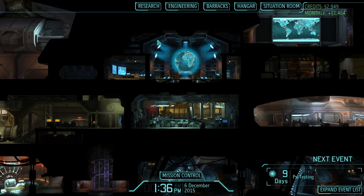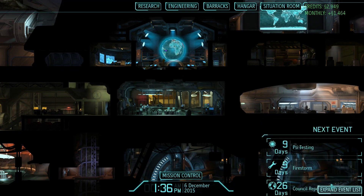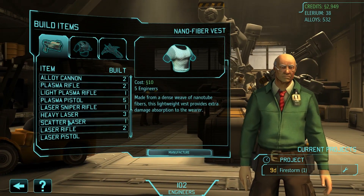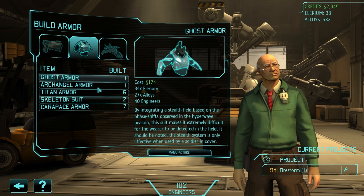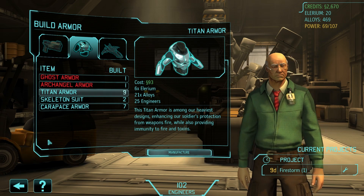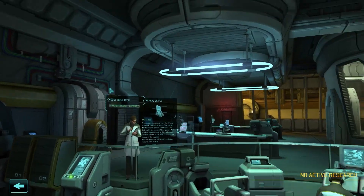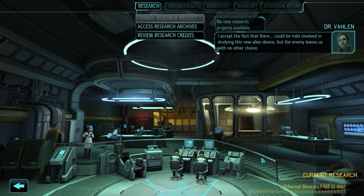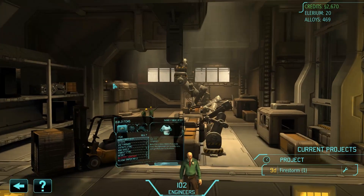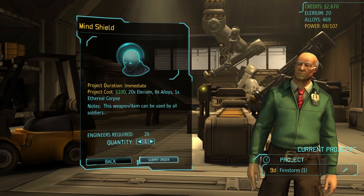That's not bad going, actually. The Firestorm's still nine days away. We should now be able to build another mineshield. I also think I'm going to build another couple of suits of Titan armour — why not? I can afford it, and I did notice earlier we were running out. We don't have Psi armour yet either. What I probably should do is actually research this device, because by doing that now I'm essentially going to be able to start building the next tier of armour. I've already got two mineshields and I can make a third, so let's do that.